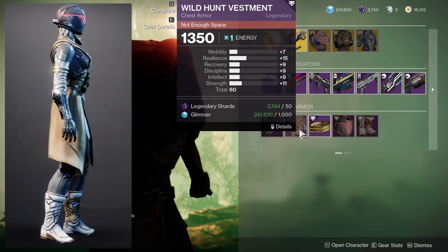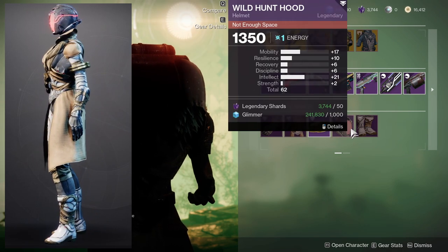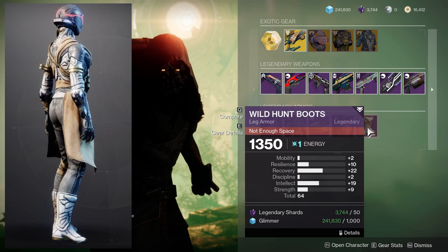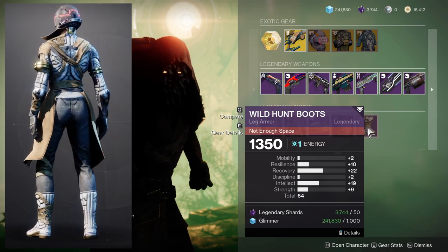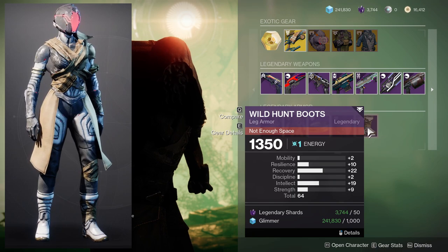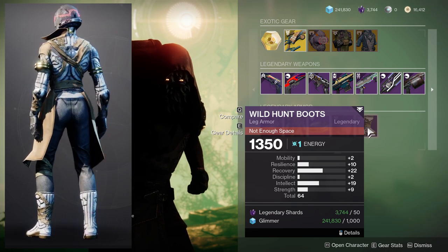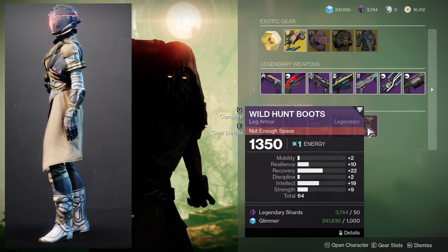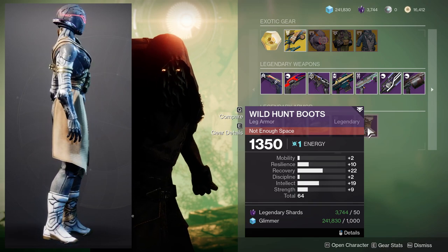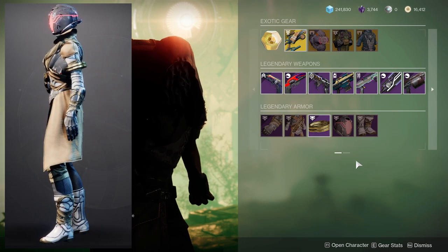For the Chest piece, I'm not a big fan. You do technically get one stat across the board, but I'm not the biggest fan. For the Helmet, again, way too high Mobility. For the Boots, I think this is actually one of the better pieces — put a plus 10 on Resilience, and you'd have 20 Resilience, 22 Recovery, and 19 Intellect. That's pretty good. You could also put it on Strength instead. As for looks, personally I'm not the biggest fan — it just looks pretty terrible.